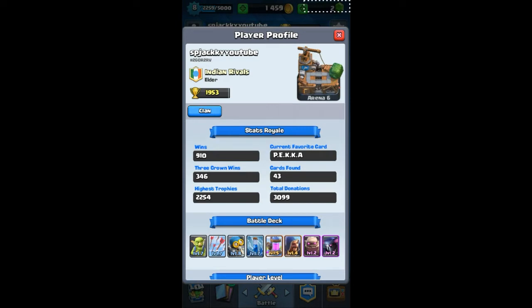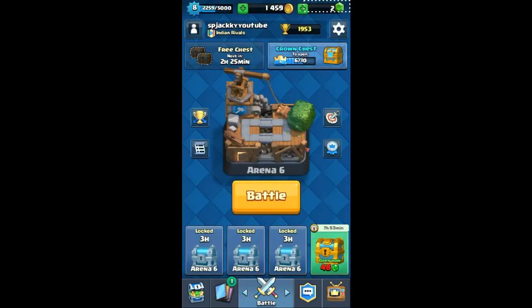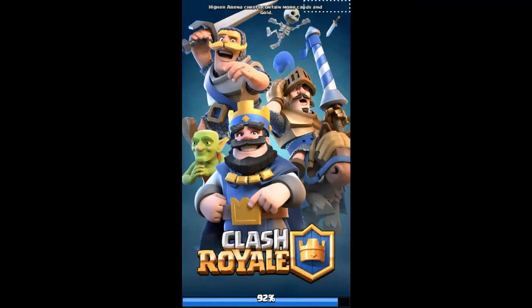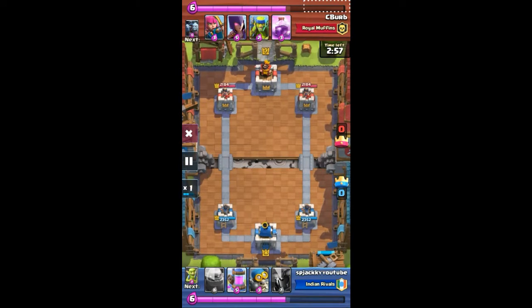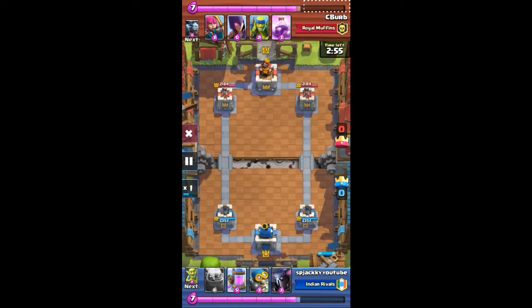Let's watch some replays. In our first replay we are facing C buff from Royal Muffins. Muffins is going to go with his normal army and I'm going with the go-wipe army. The elixir advantage is something you really need, so you need an elixir pump — this elixir pump will give you an elixir boost.